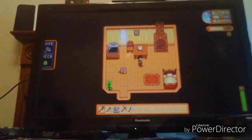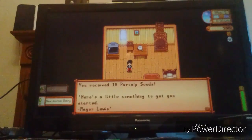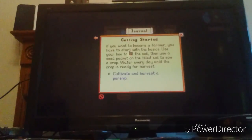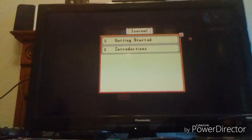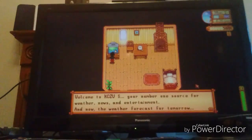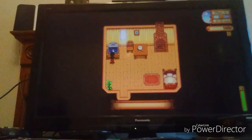This is Stardew Valley. I've already got another account so I know what I'm doing. Getting started: cultivate and harvest the parsnip. The other objective is to meet everyone in town — we've already met Robin and Mayor Lewis in the intro, so we skipped that. The weather forecast says it's gonna rain all day tomorrow, which is actually going to be helpful.